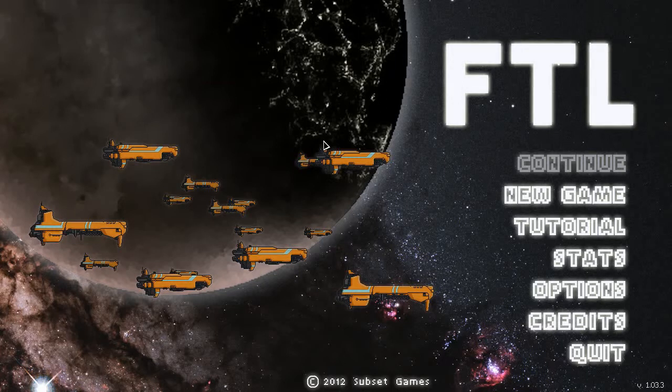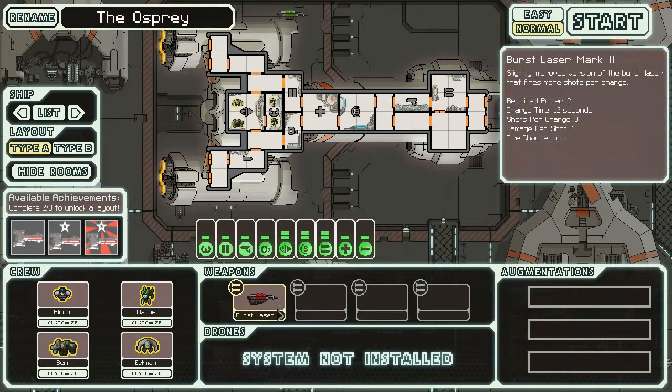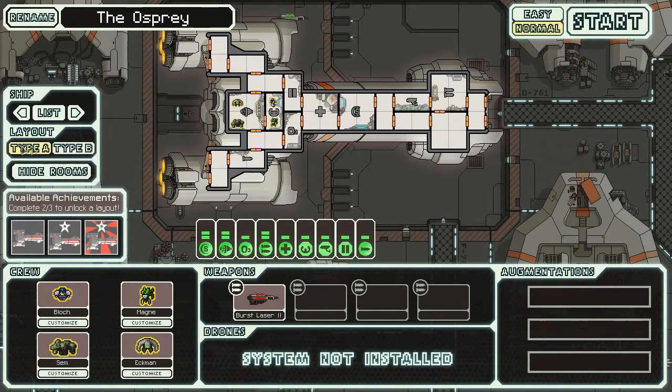How's it going everyone, still playing Faster Than Life again. Let's hope this new game goes better with the Federation Cruiser — the ship features the latest in Federation technology and that beam weapon that fires through shields, which is the burst laser. Also four crew members. I'll go with that of course.